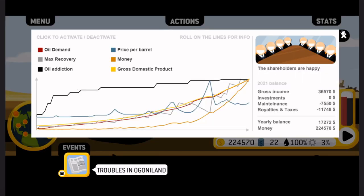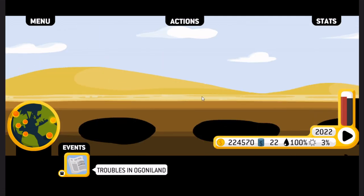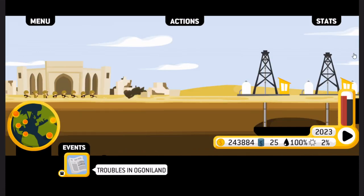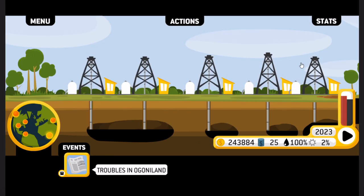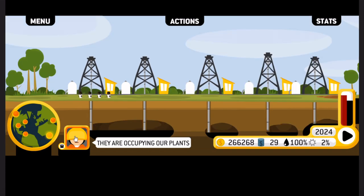2022 — look, we made it to 2022. We're okay, we're here. We are now past present day, so whatever happens is really up in the air. We need to increase oil production. The shareholders seem fine with me driving up the price of oil.